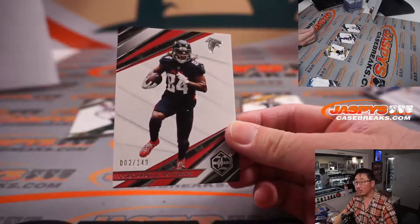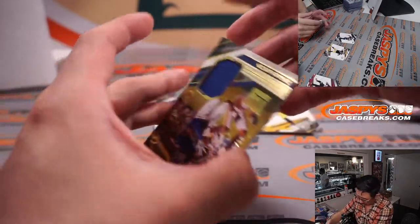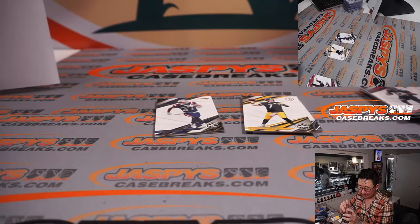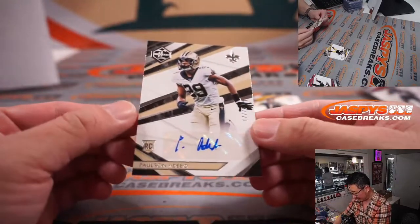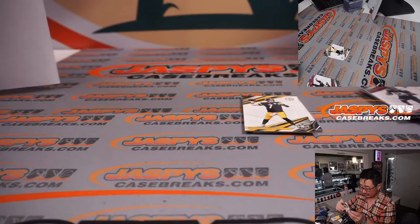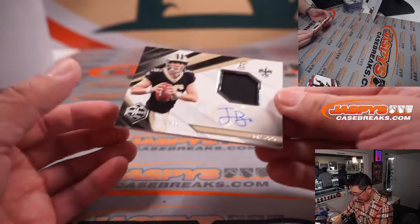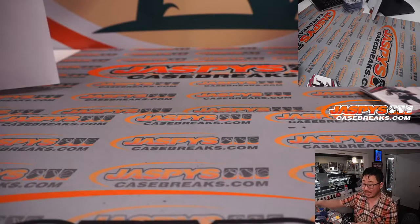And there is a Cordarrelle Patterson. Our relic is Darius Slayton, game-day jersey for the G-Men, the Giants — Stephen Flatt and the Giants. Our autograph, 17 out of 75, that is Paulson Adebo, Saints — Stephen Flatt for the Saints. And last but not least, behind Big Ben is Ian Book, 22 out of 99, jersey and autograph — Saints again, Stephen Flatt with the Saints. Stephen Flatt picking them right.